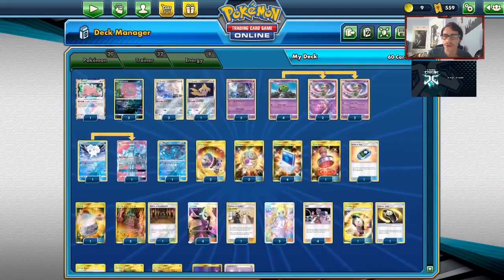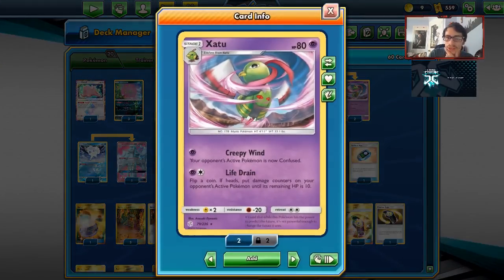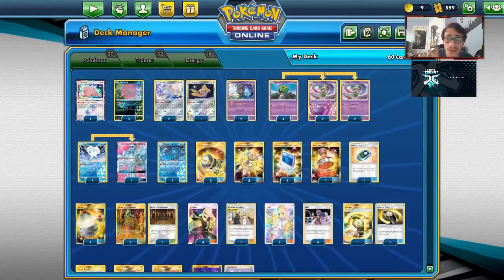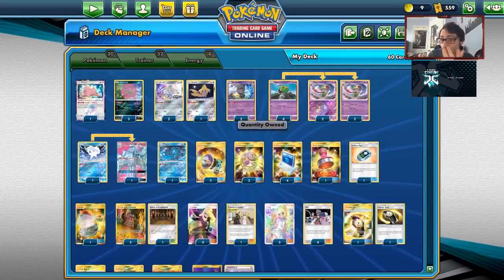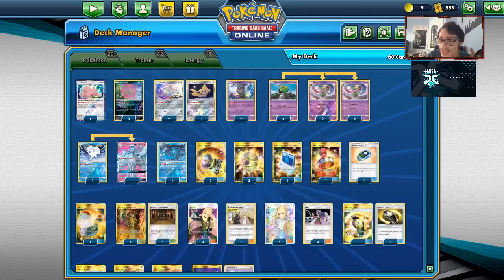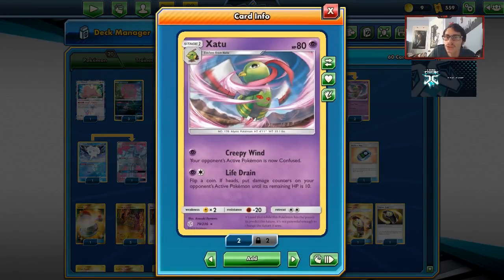Now let's look at the list. It's still very Zatu-focused. This deck is mainly built to take out tag team decks. I don't really think this deck stands a chance against Malamar — that's kind of an auto-loss. But that's pretty much the case for a lot of decks right now. So this deck takes out tag teams — that's the whole idea. Zatu just destroys tag team Pokemon.